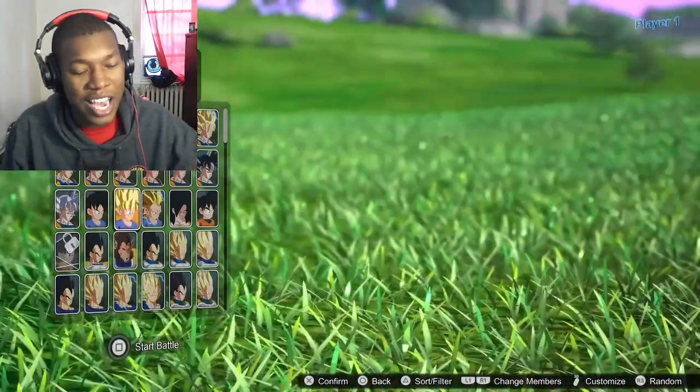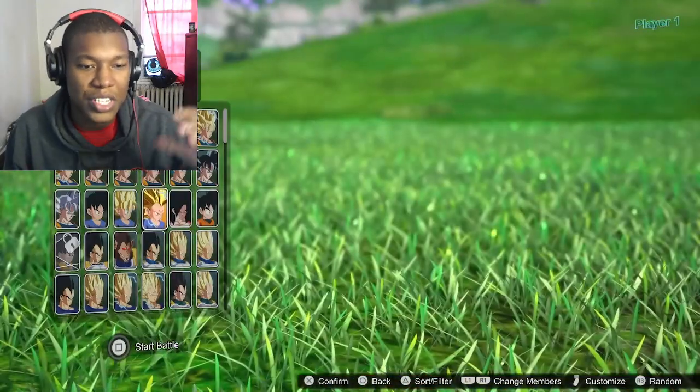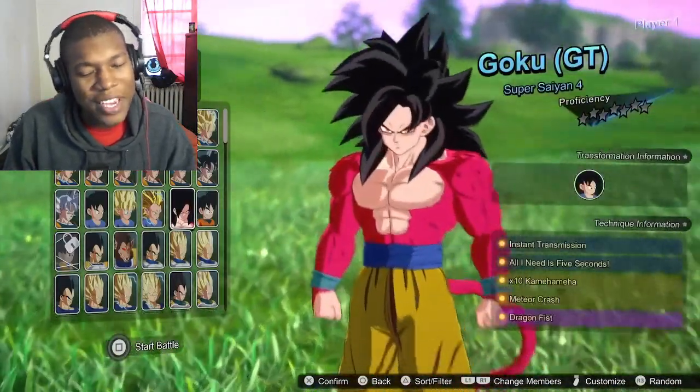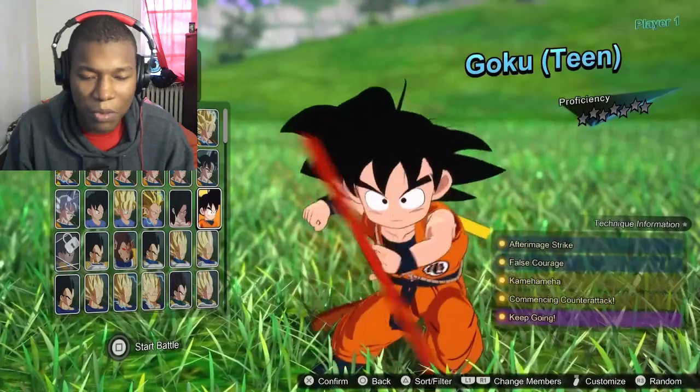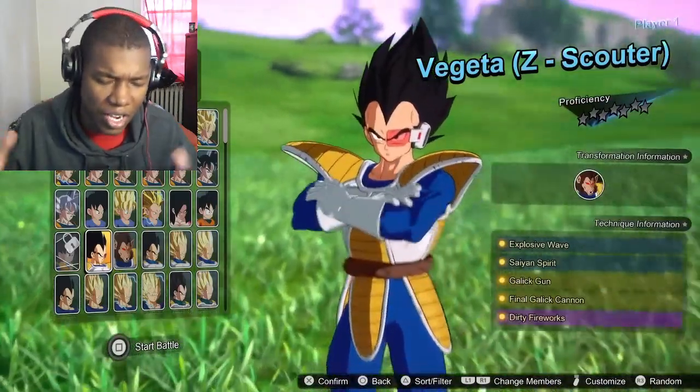If you guys don't know, Ultra Instinct Sign was like the first hint of Ultra Instinct, then we got Ultra Instinct Goku, and then we're gonna have Mastered Ultra Instinct Goku. I'm gonna be honest — the whole Super Saiyan 3 look, that thing was always ugly to me.